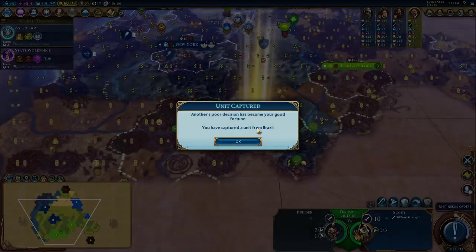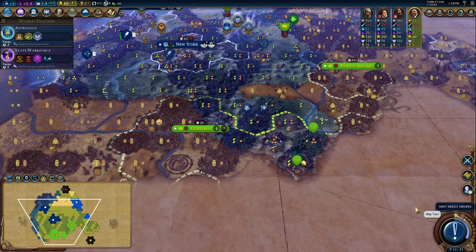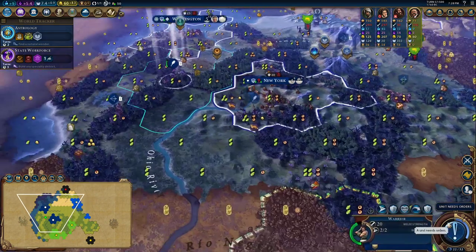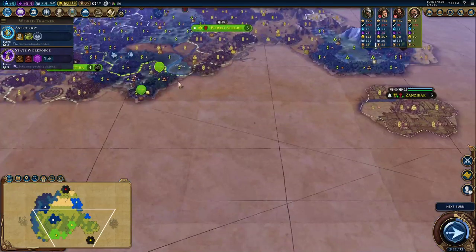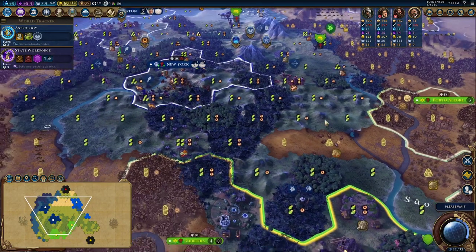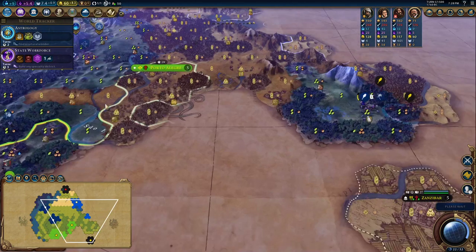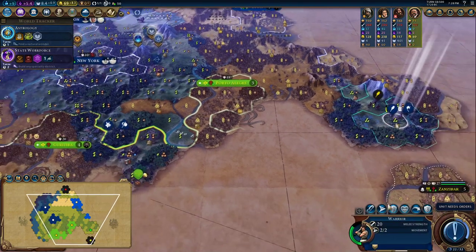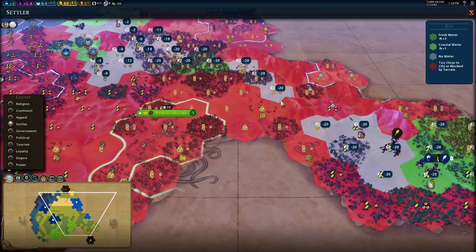We do have a chance to grab a free settler, so I say we take it. We'll get this builder as well. A couple of archers, but our scout should hopefully be able to take it. This one shouldn't be able to fire over that hill — it is on a hill too so maybe it can. He didn't want to shoot anyway. We'll lock them together and escort them back to where we can actually settle.